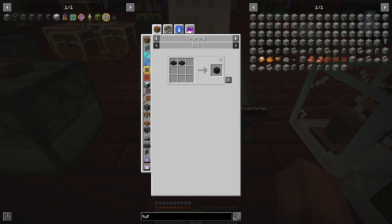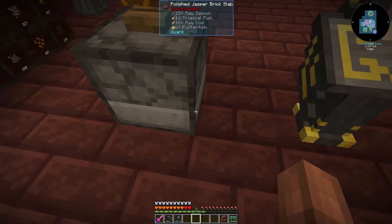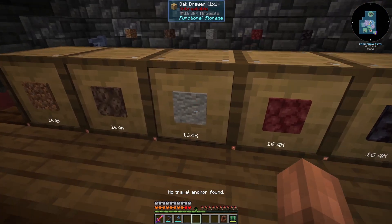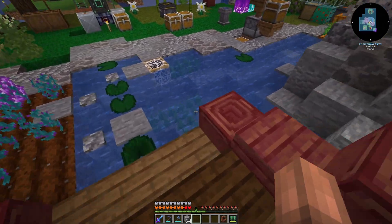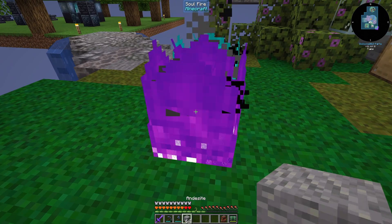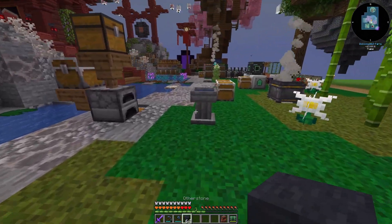We need other stone, which is just andesite tossed into the thing. So we can go upstairs and just take out a whole stack of andesite, and we should be able to just toss them in. There we have it.